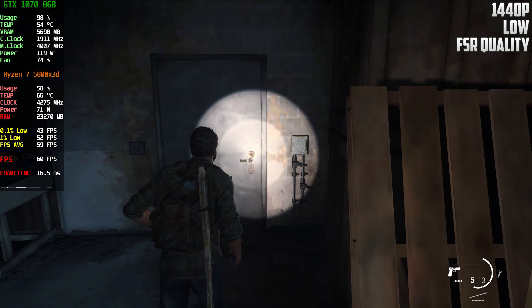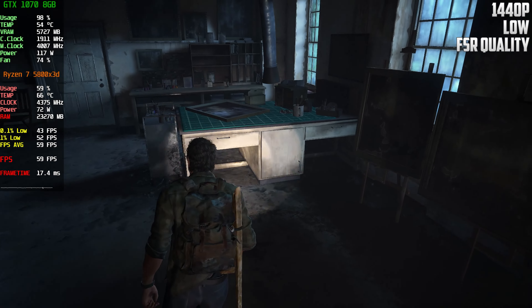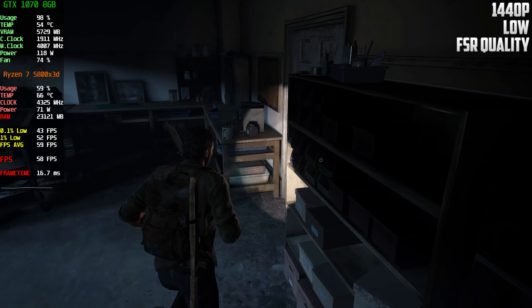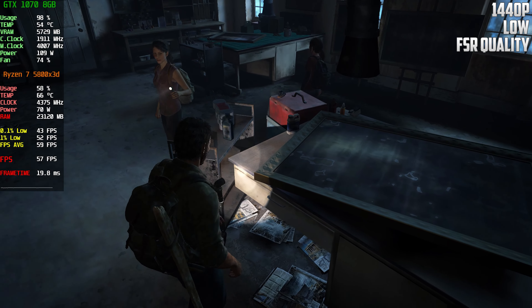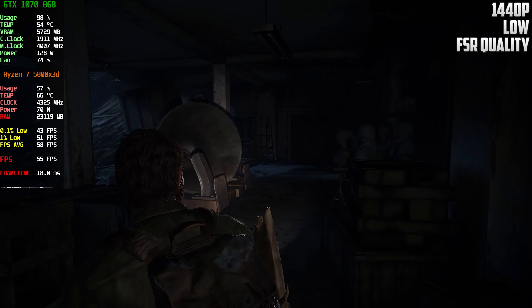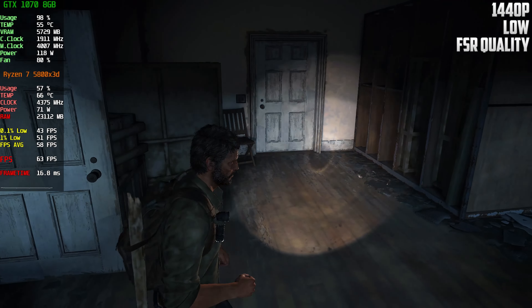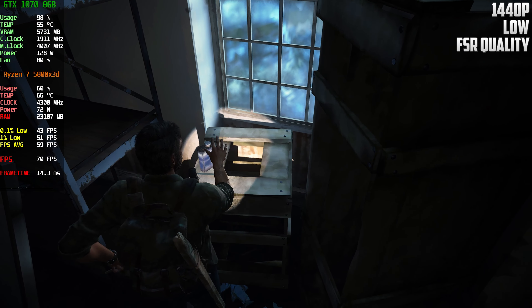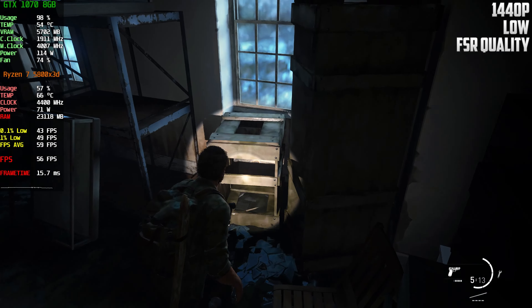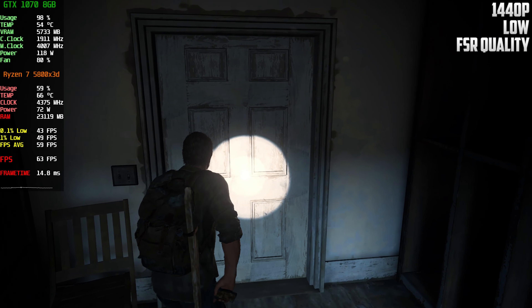Let's try this door — okay, yeah. What do we have here? Oh nice, some bullets, something else, another door. Let's try — nothing special here. What we have here — nice! I think I can craft one now. Wait, I just got a scissor right? Maybe I'm wrong. Yeah, nothing special here.